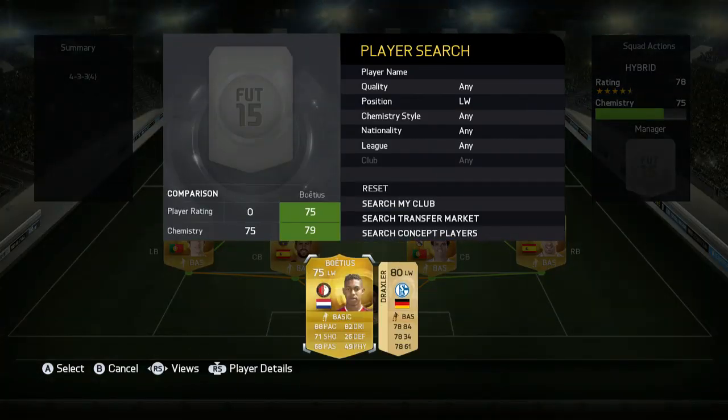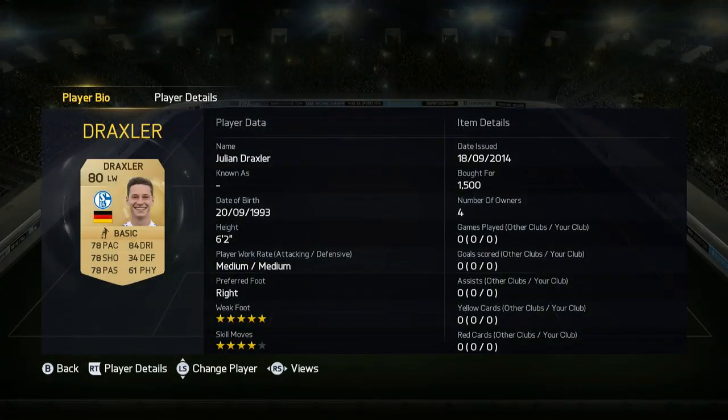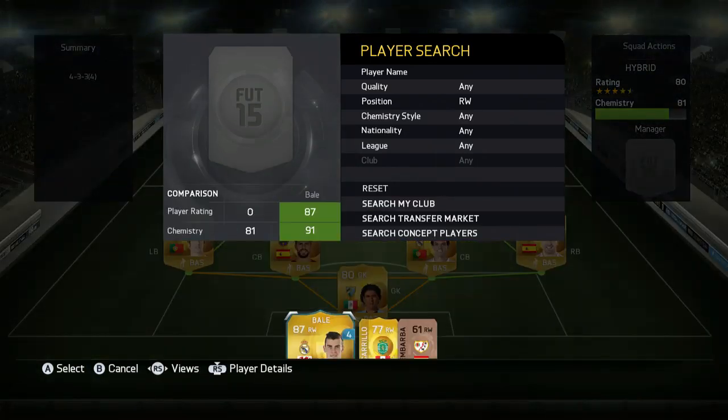In left wing we do have Draxler, he costs me 1.5k, a really overpowered player. Before he used to be a CAM, now he's the left wing - five star weak foot, six foot two, what a beast.